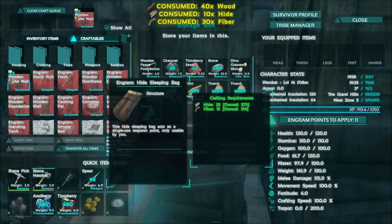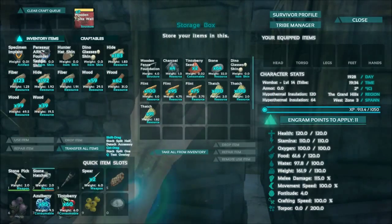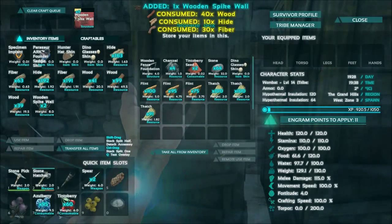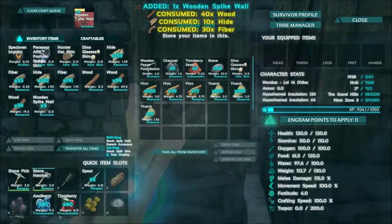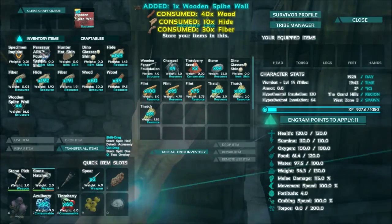We're going to go ahead and craft all seven of these and then go place some around. I'm not going to be able to do them extremely close to each other — at least not for right now. I won't be able to do a solid wall until I can gather some more materials. But small gaps is fine; it's the bigger dinosaurs we need to keep out. The little ones won't necessarily be able to get through the floor like that one did.